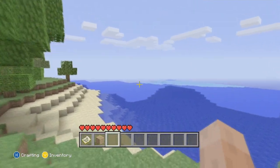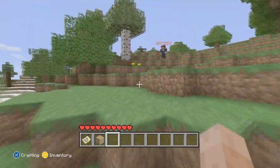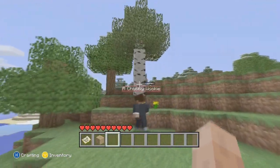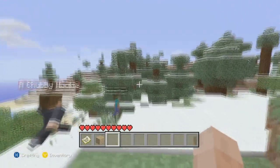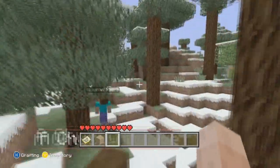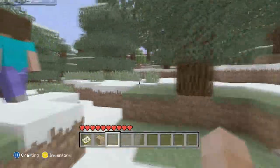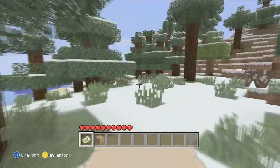But one of the main features of this map that wasn't in the description — look how tall the trees are in the snowy biome. You're not going to run out of wood with these big-ass trees. Look at these suckers. The map is pretty mountainous, there are massive trees and it's pretty snowy.